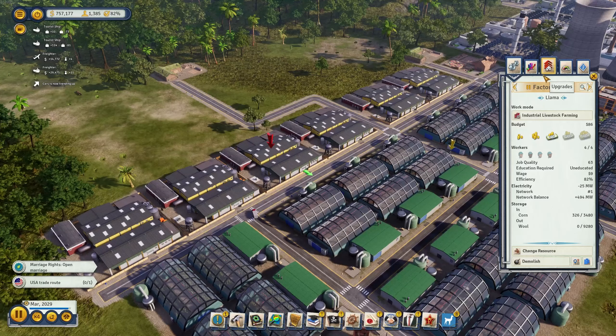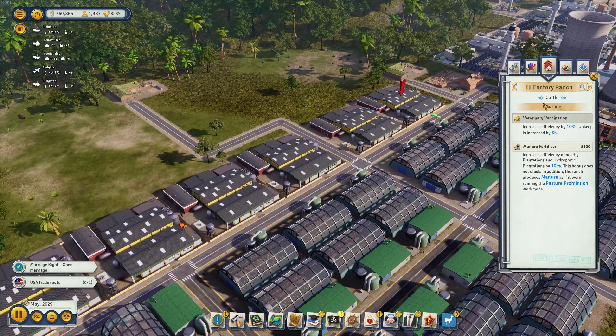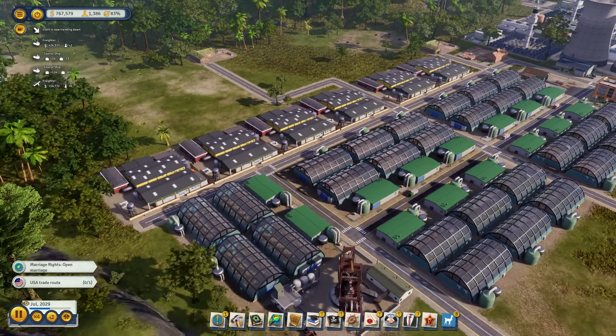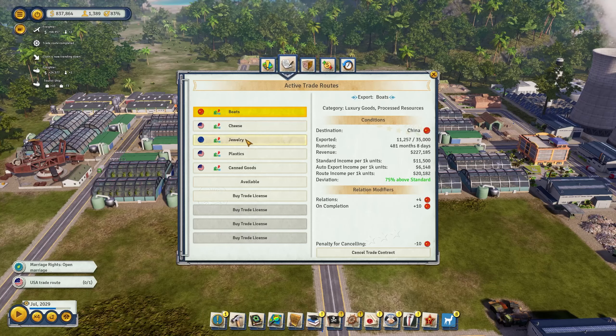Let's look at their upgrades: 'removes a job position and increases efficiency by 10%.' For cattle: 'increases efficiency of nearby plantations and hydroponic plantations by 10%, but the bonus does not stack; the ranch also produces manure as if running the pasture prohibition work mode.' The sheepies get an efficiency boost too. That is some modern production that I really like.